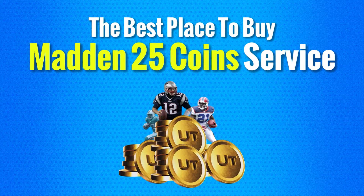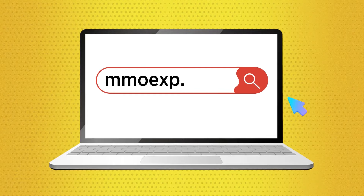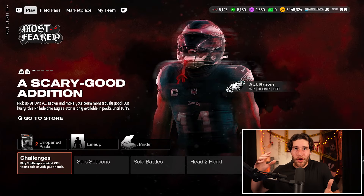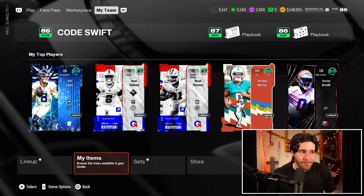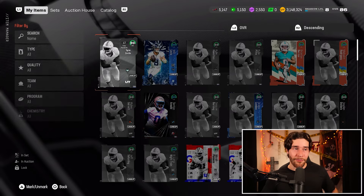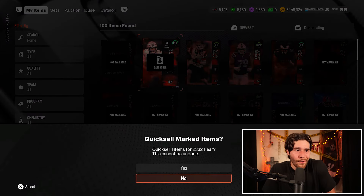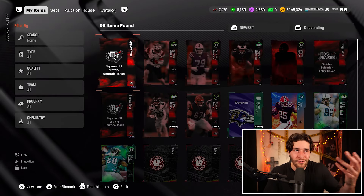To buy Madden 25 coins for the cheapest price on the internet, check out MMO EXP by clicking the link in the description and use the promo code SWIFT at checkout for 5% off. Because with this card, although we're not using it on your team, we're going to quick sell it and get a pretty solid amount of fear tokens. We'll quick sell this card and you guys will see we're getting 2,300 fear just like that.